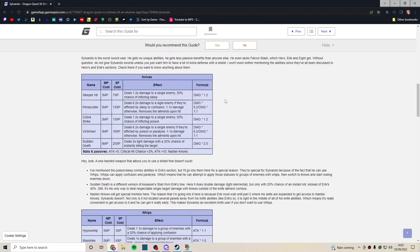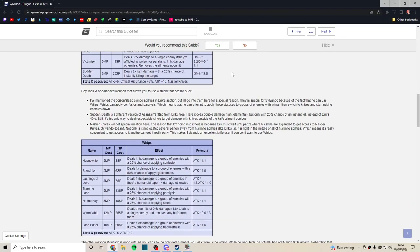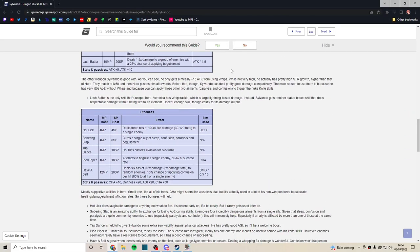I usually just go with knives or swords. I don't really tend to physically attack with Sylvando all that often because he's very underwhelming in that department. But that doesn't mean he's entirely useless — we're only just getting to the good stuff.